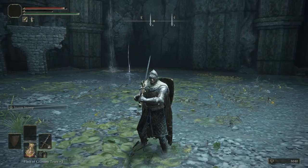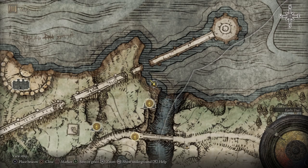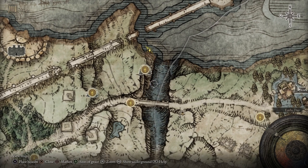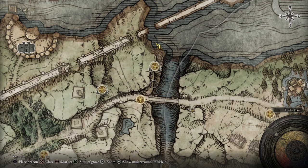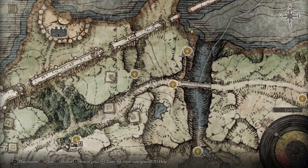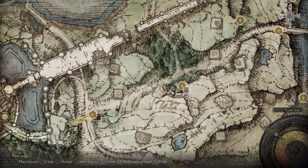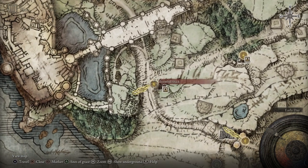Now that we've killed the boss, something I don't think I've talked about: you can actually fast travel out of dungeons as long as you've killed the boss. If the boss is still alive you can't fast travel out — you have to go to the entrance first. Let's go ahead and fast travel over to Storm Hill Shack. I'll see everybody over there.